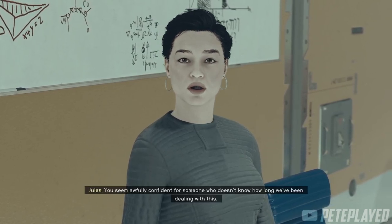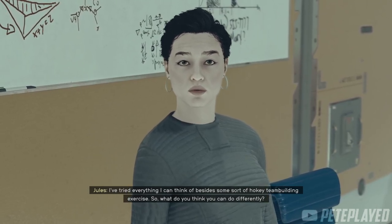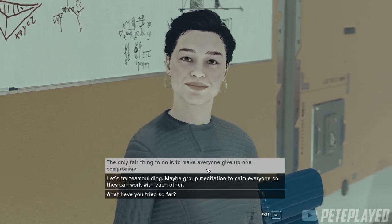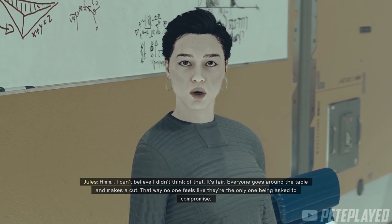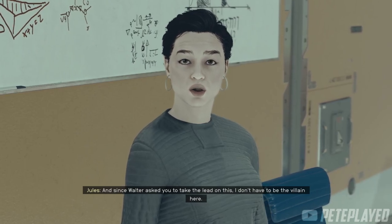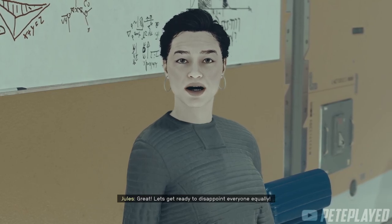In the final dialogue with Jules, she expresses frustration about the design conflicts. After your input, she proposes that everyone goes around the table and makes a cut — that way no one feels like they're the only one being asked to compromise. This should drive the team toward a more focused design. Since Walter asked you to take the lead, Jules doesn't have to be the villain, and the team agrees to move forward.